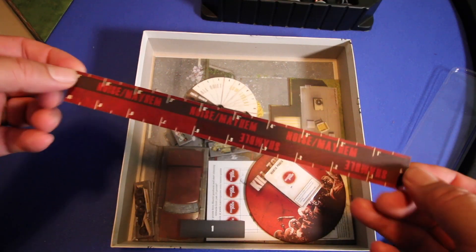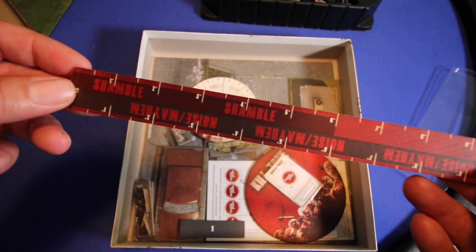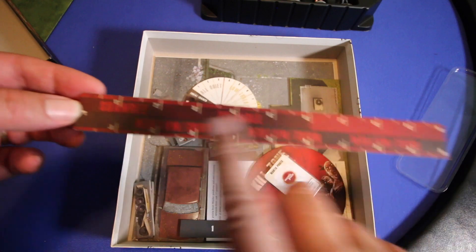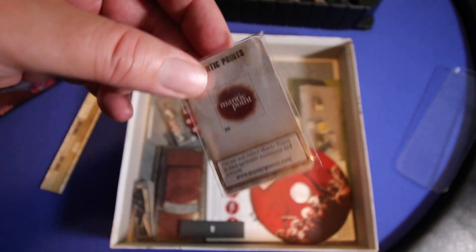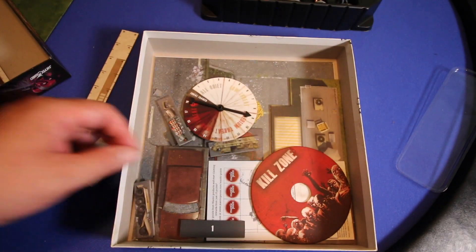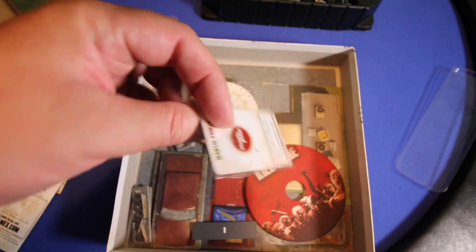Also included is this ruler. What's great about it is it's got some of the rules built into it — the movement outline for how far a character can sneak and how far they can run. On the back it's got the shamble speed, which is how fast a zombie can move, and the mayhem range, which is the entire length of the ruler at 10 inches. Many of these kits come with Mantic points, which you can save up. It would take quite a while and a lot of purchasing, but if you avidly buy all the blister packs, you can save these up and get other cool stuff from Mantic.